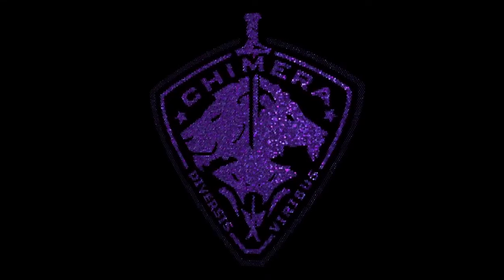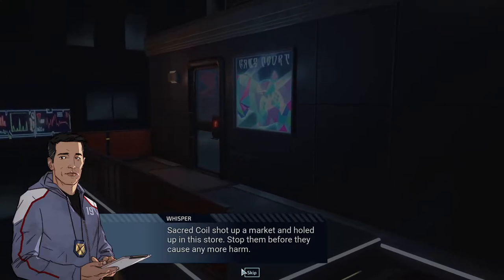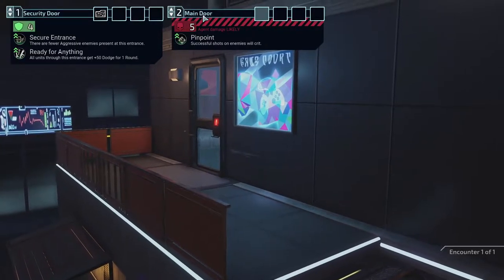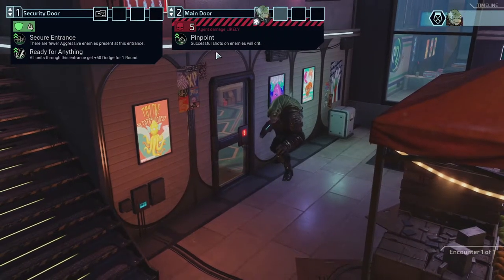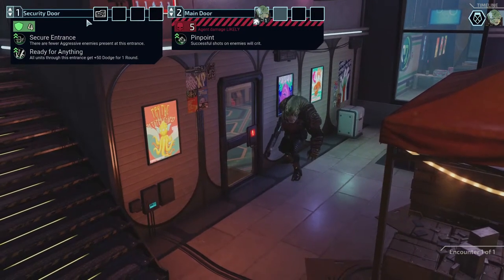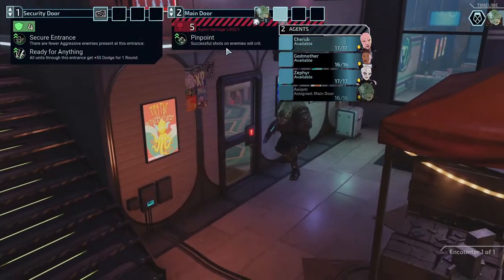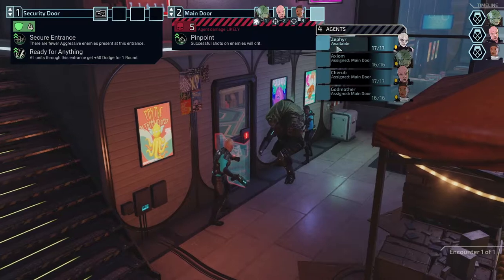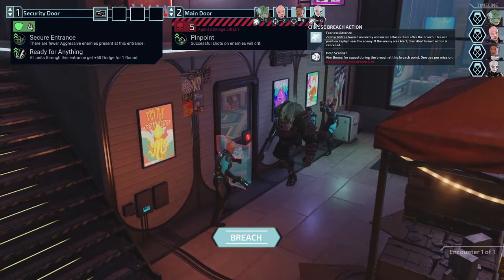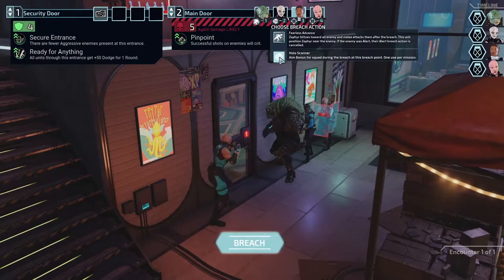Secret Coil shot up a market and held up in this store — stop them before they cause any more harm. Let's see what's happening. We have a door breach point. Is Axiom still on the team? Because if so, he's going in first through this location. Successful shots on enemies will crit, there are fewer aggressive enemies present at this entrance, and all units get plus five dodge for one round. We don't actually have any drones for once. Successful shots will crit — Cherub, Godmother, and then Zypher next with the hollow scanner. One encounter — let's do it.